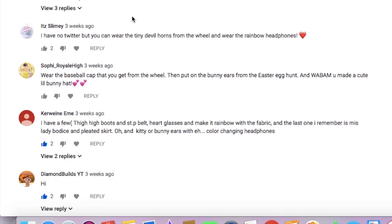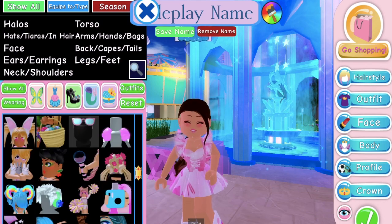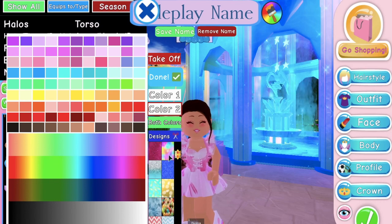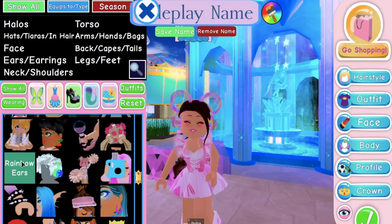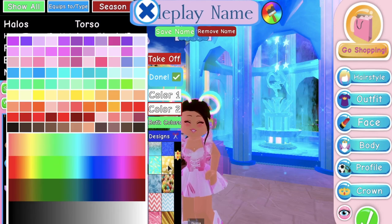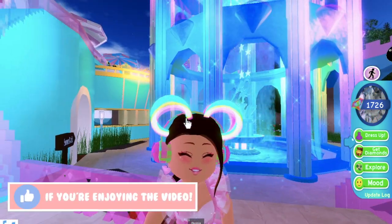Now moving on to the ones I made up - they aren't that good, I'm not good at coming up with accessory hacks, but let me show you them anyway. The first one I want to show you is what I call rainbow ear headphones. Somebody may have already made this up, but it just kind of popped into my head. First of all, you need to get the color-changing headphones and find a rainbow design for them. Then take the rainbow ears and make those the same color. And there you have it - little rainbow ear headphones. Obviously it doesn't have to be this specific rainbow pattern; you can stick with the original rainbow glow and find a pattern to make the headphones match. All you need is just these two accessories and you have rainbow glowy ear headphones.